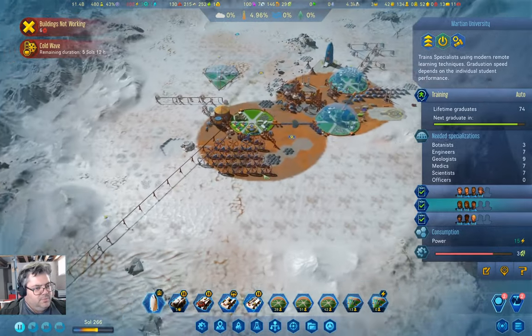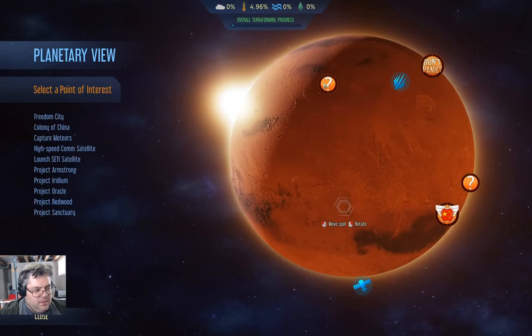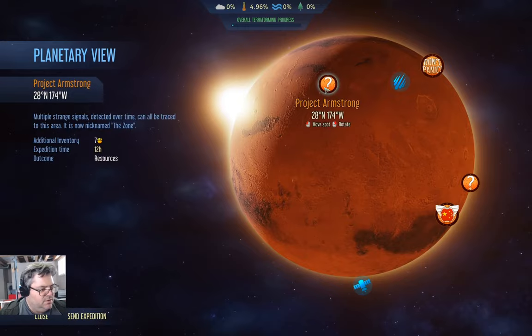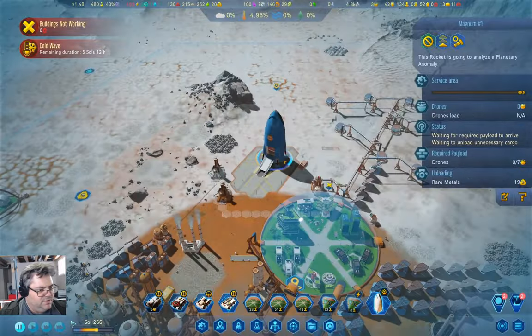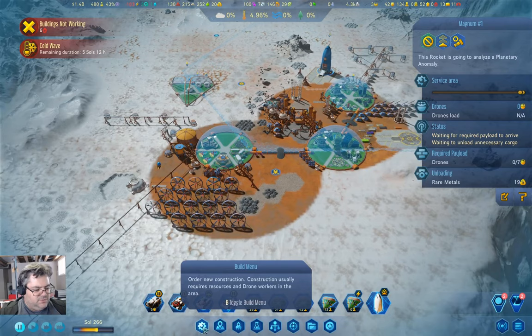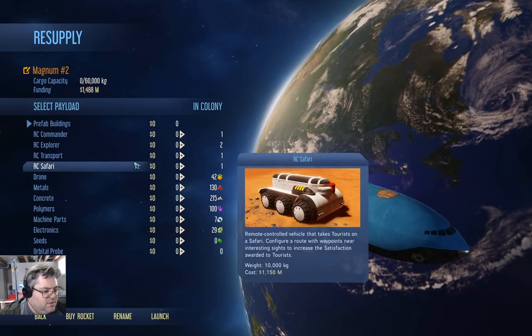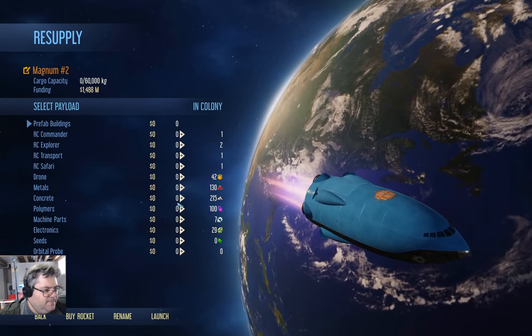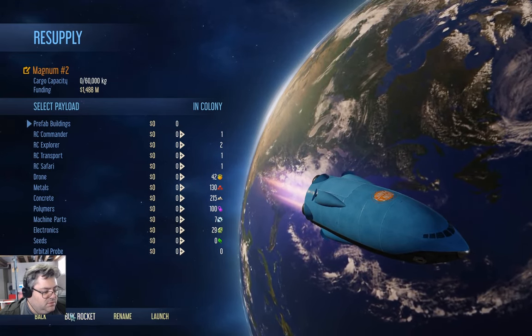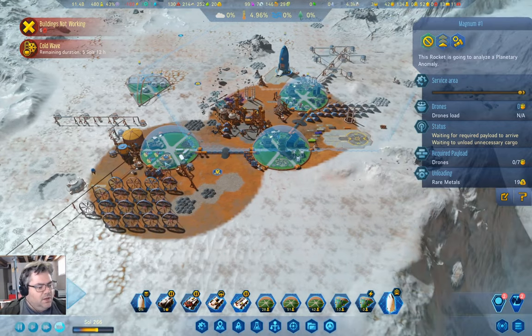I'll bet it's fuel production — that's where the water went. We're going to send that expedition. What we're also going to do is go over here and send the cargo rocket. We're not going to send anything with it — just launch. Just get the second rocket over here to Mars. We are producing less metal than we are using because these are understaffed.